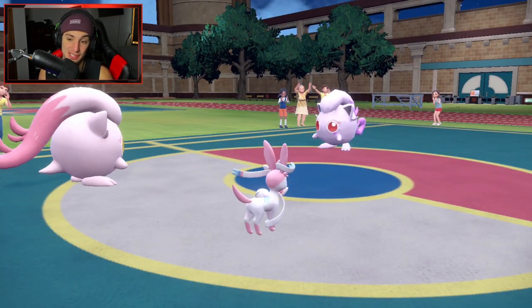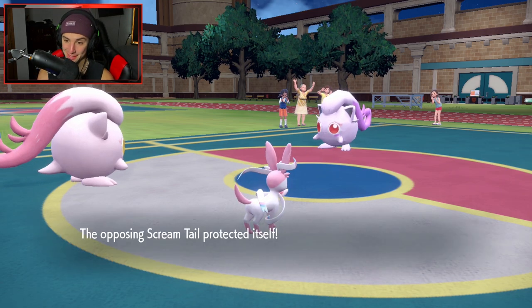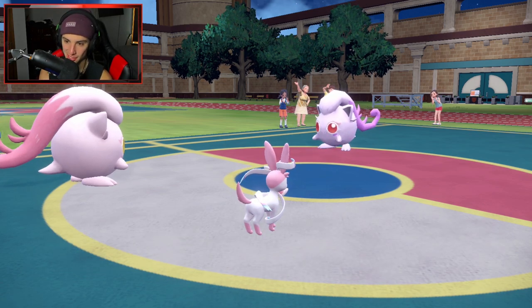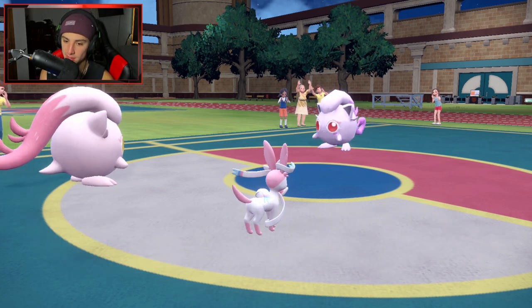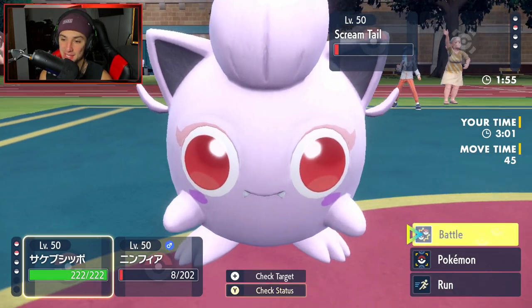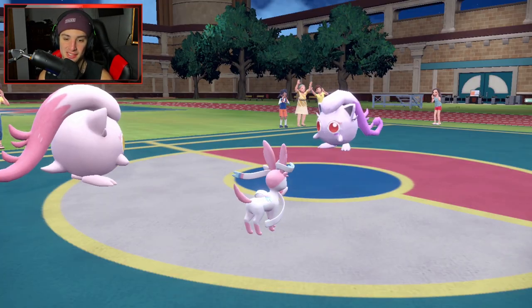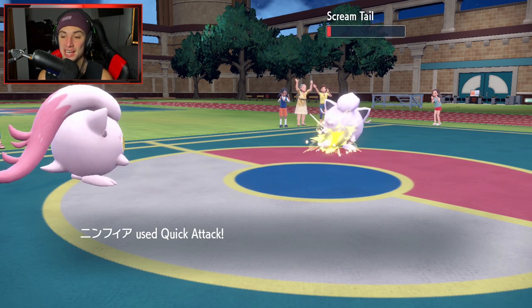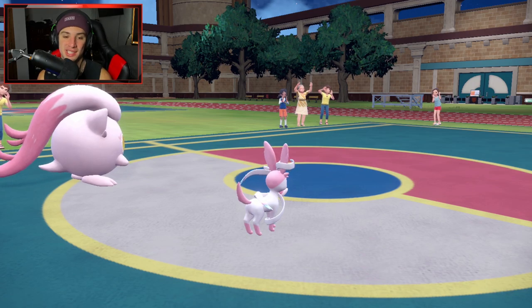He goes for Parasong. I'd cry if this thing lands three Protects — because that's 100% his play. No shot we lose. He needs to land two more Protects. It's a good last-ditch effort — you might as well try it. Scream Tail can't even land a second Protect. That would have been wild. But actually that's a good strategy — I really do dig it. But there it is, ladies and gentlemen — 1-0 to get us started. What a first match. Let's hop to our second.